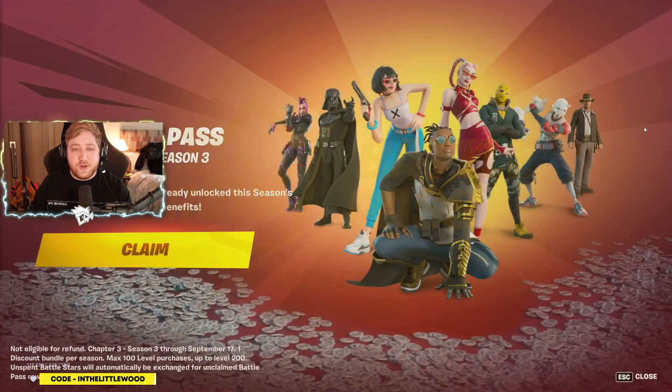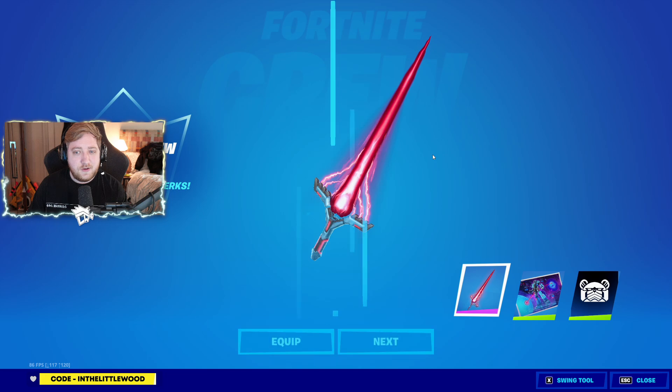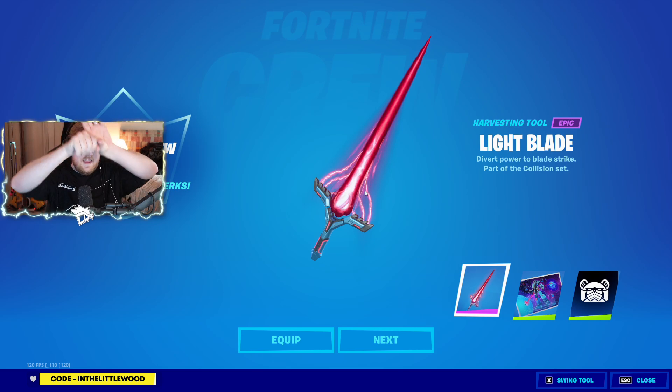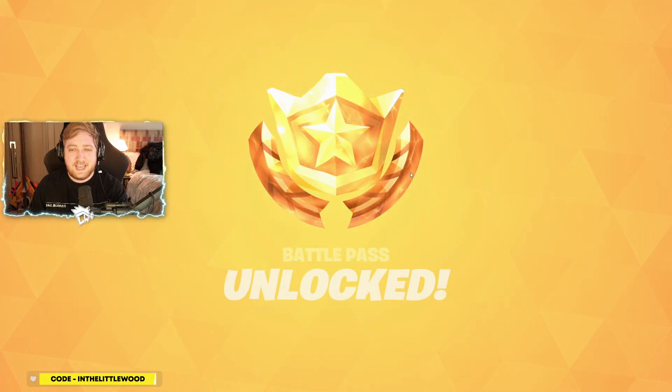Welcome back to the channel and welcome back to Fortnite. We're going to quickly go through the battle pass — even though it's been leaked to all ends of the earth before the servers have gone live, that's just how it rolls on season launch day. The sword — you know what would be sick? Every time you pull it out you do that quick little pull he did to get the blade going. That would be really cool.